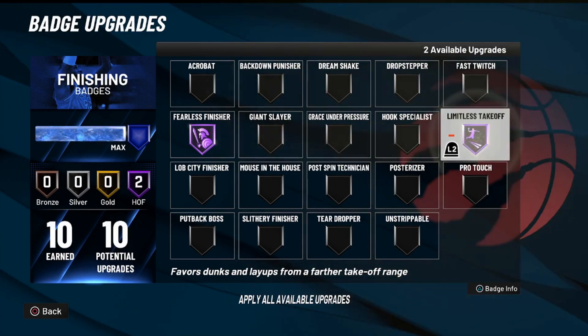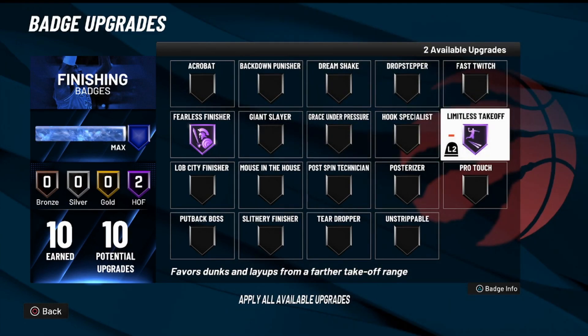Number two, I would max out Limitless. It just depends on how many badges you have. For the build I made, I only get ten finishing badges sadly. I used Limitless on Gold. I definitely would max this out if you have the badge capabilities and enough badge points. This will give you guys a quicker dunk — it doesn't actually speed up your dunk, but it makes you dunk from further away so it kind of feels like you're dunking quicker.